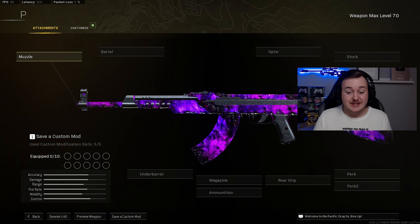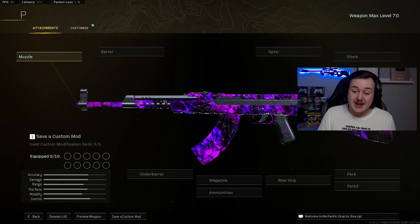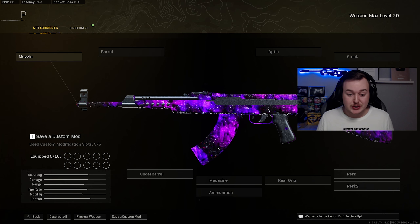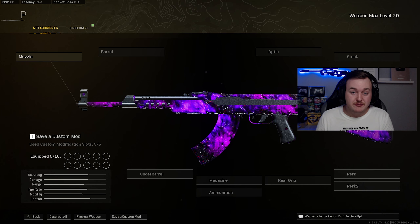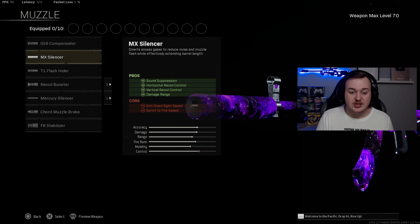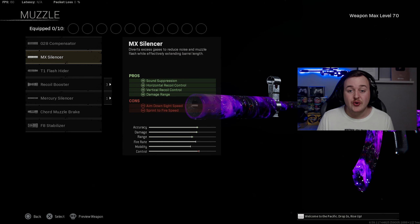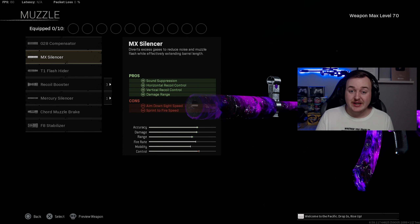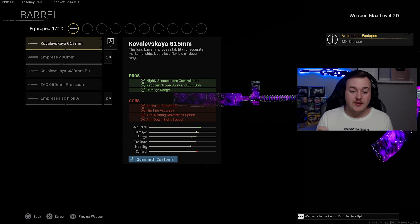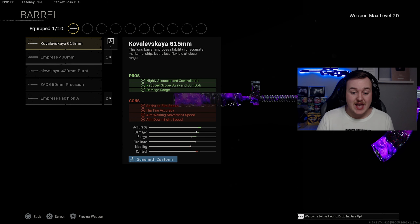For our fourth weapon, we have the AS44, and I'm really excited because it got a lot of buffs, making it a contender for the number one spot alongside the NZ-41. For the class, the muzzle is the MX Silencer for sound suppression, vertical and horizontal recoil control, and damage at range. The barrel got a buff — it makes the weapon highly accurate and controllable, reducing scope sway and gun bob, with increased damage at range.